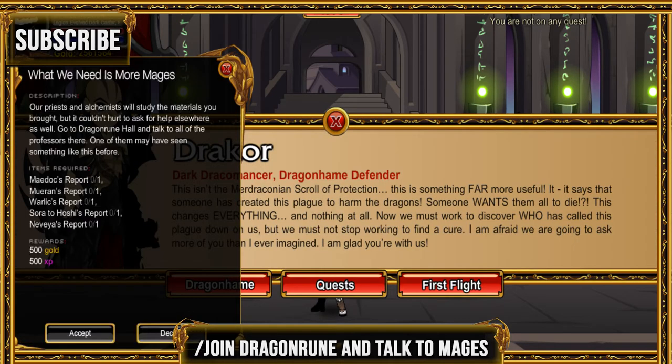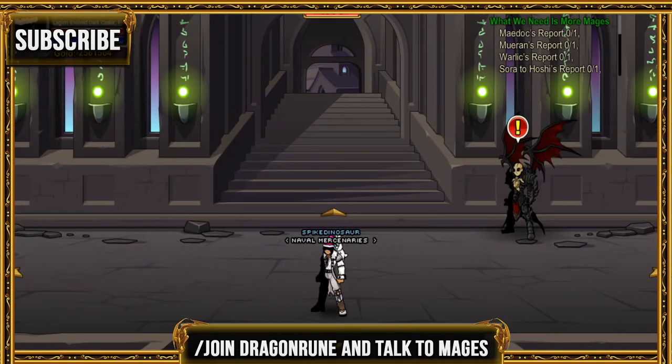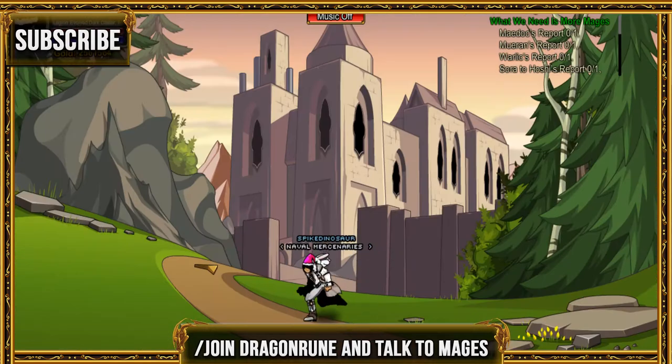For the next quest, go ahead and join Dragon Wound and talk to all the mages there. Once you're done, go back to Dragon Hame and turn in the quest.